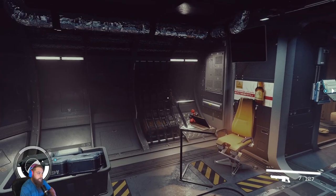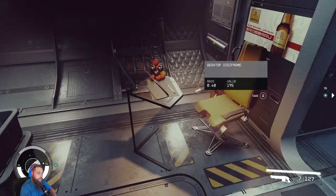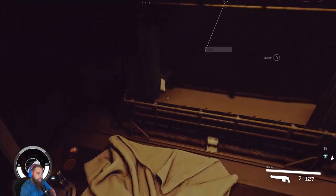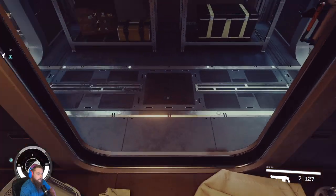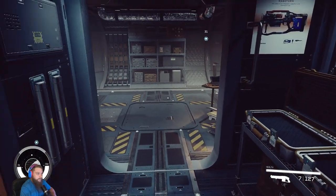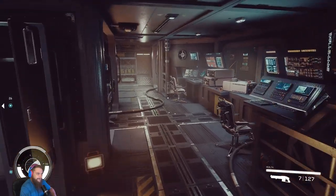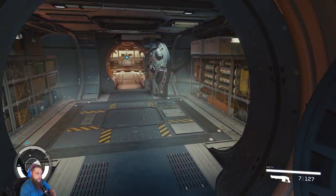This room again is literally nothing, just another sitting area for storage. Then we have a computer here that opens this bunk door. I don't know how much actual customization I'll be able to do to this ship, but right now this thing is sick.